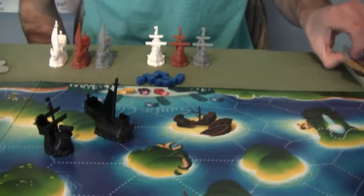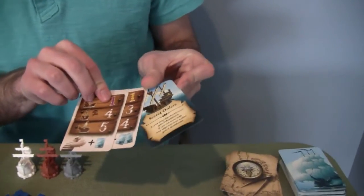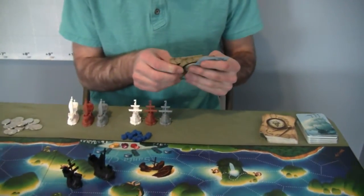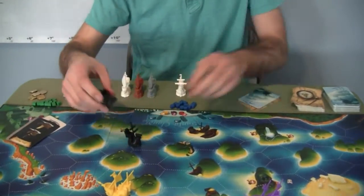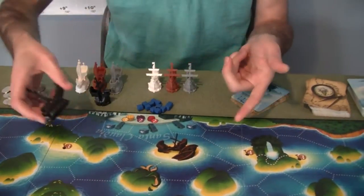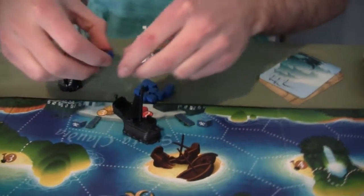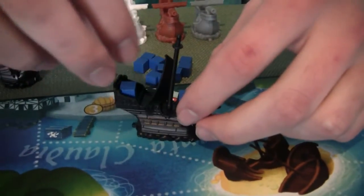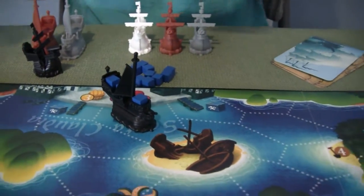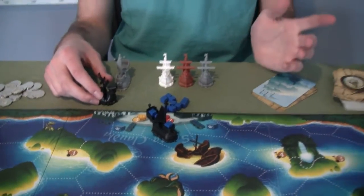Each player will get two navigation cards, which are basically their movement cards, and one weather forecast card that gives you special powers. Special powers are always fun in games. Starting with the first player — the black ship — you'll pick a port you want to start in with your merchant ship. Your pirate ship doesn't start on the board. In each port there are three docking areas. You'd load up your ship with three goods, and you have these nifty little cargo bays to put your goods. Everybody starts in a port.